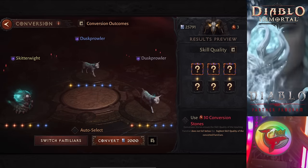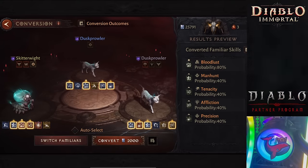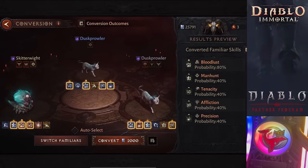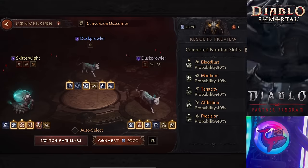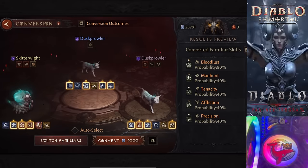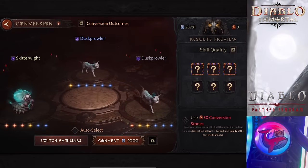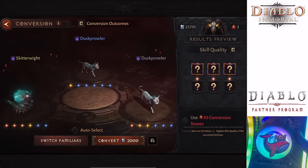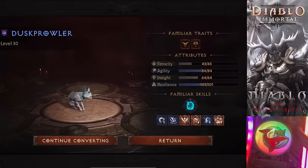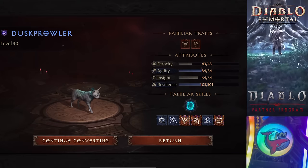You will also lose one yellow skill. If you look right there, you can see the preview showing that I am going to get three orange skills and lose one of the yellow skills. My main pet starts out with three orange skills and one yellow. Whenever you convert without using conversion stones, you will lose the rarity and you will lose one yellow. But maybe you have a pet with a lot of yellow skills and you can afford to lose one — then it's perfectly fine. You lose one yellow, but you save 30 conversion stones.